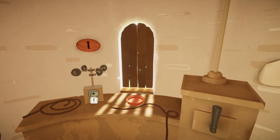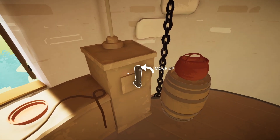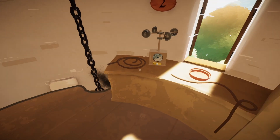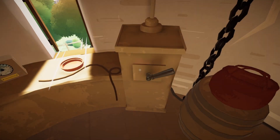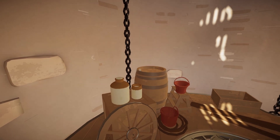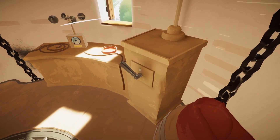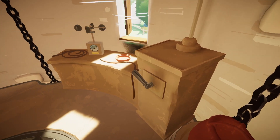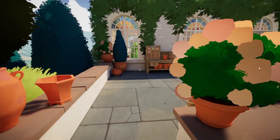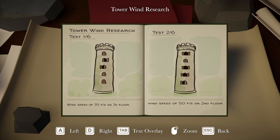A broken anemometer. Okay so there's... let's go down and try to figure out the mysteries of the first one. Wind speed of 35 feet per second on the third floor — that's important. And then we've got the Mountain Guide to Exploration. Wind speed and pressure in the Alps by location.